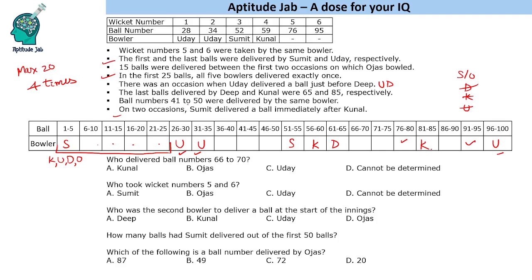Balls 41 to 50 were delivered by the same bowler. Now Deep finishes at 65, so all four of Deep's occasions must come before that. One occasion will be in the first 25-ball phase, leaving only three occasions in balls 26–65. If we do not assign Deep to the 41–50 block, Deep can only have 15 balls — five here, five here, and five on one other occasion. So it is clear that Deep must fill the 41–50 block.